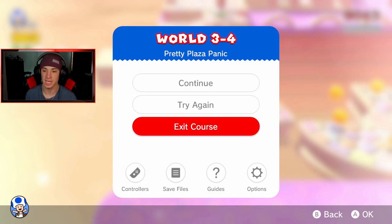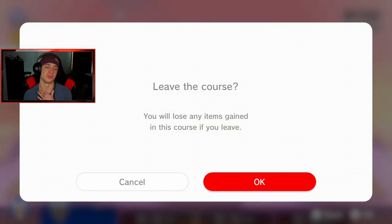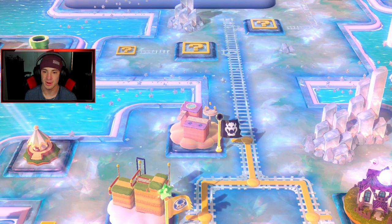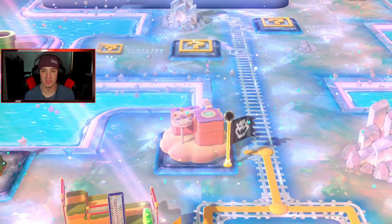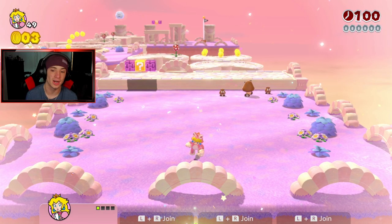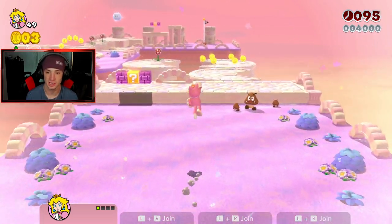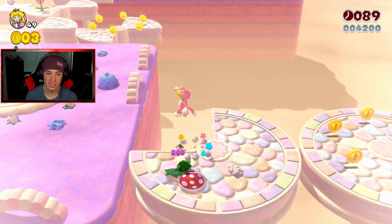I need to exit course, change my character to Peach, then switch right back. There was a Peach button so I need to be Peach to hit it — probably a stamp. Peach's ability: if you hold your jump button you can float. She's so much slower than Toad though — Toad just rocks. There's the bunny — chasing her around the outside. Come here, give me that! Second green star done. I think the third is on the side and this should be the stamp.